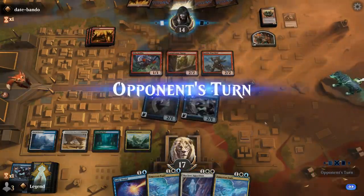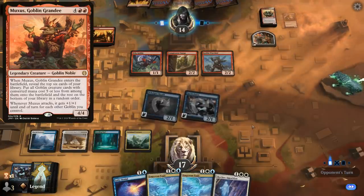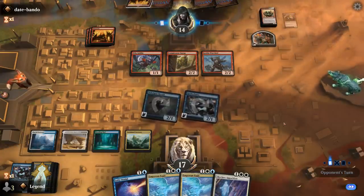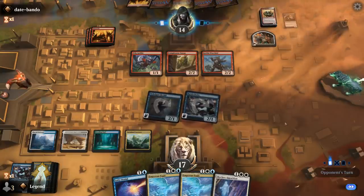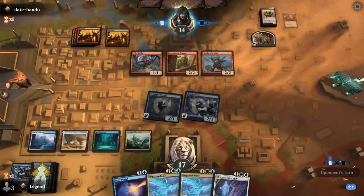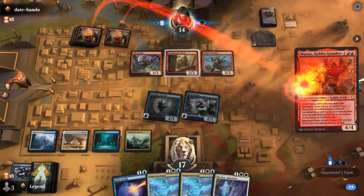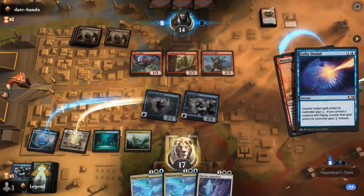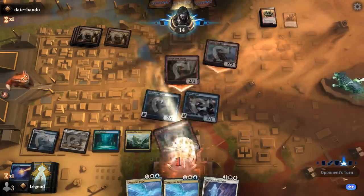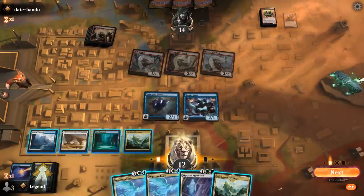I can wait for them to attack to ambush with the Eagle instead of tapping something down with the Herald. Opponent goes for Muxus — it's not going to happen. Apparition to exile Warchief seems fine. I'll probably do it in the opponent's upkeep so I can also tap a creature down to prevent it from attacking.